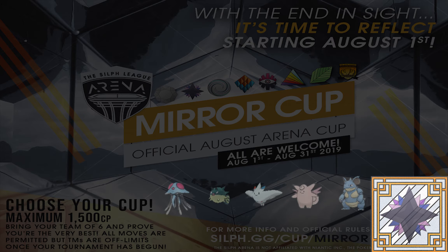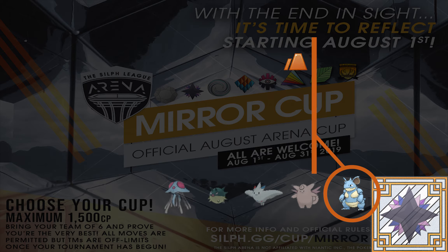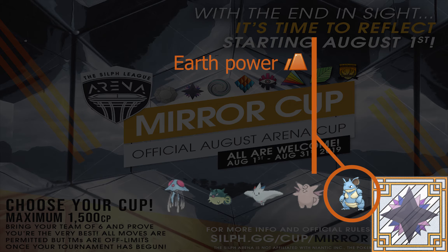Another move that got added to this Cup is Earth Power, going to Nidoqueen and Nidoking — but I think Nidoqueen is your better option here. Earth Power lowers the defense of the opponent's Pokémon, with a 10% chance for that to happen on hit. Nidoqueen also has Stone Edge, which just hits like a truck against everything. I think she might be a player in this Cup — she's a little on the fringe, but she's right there.